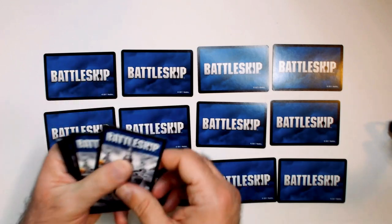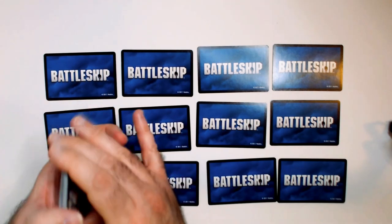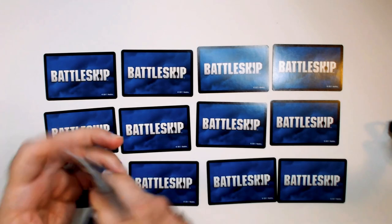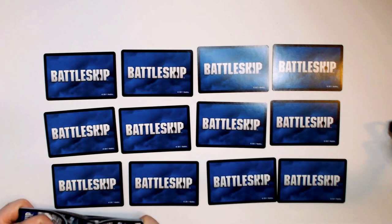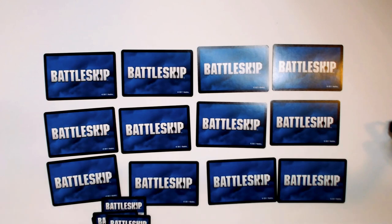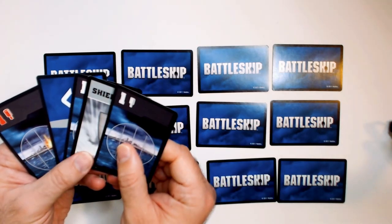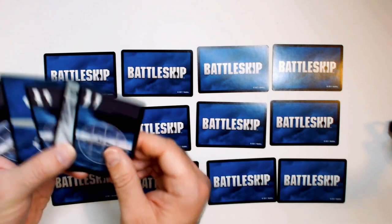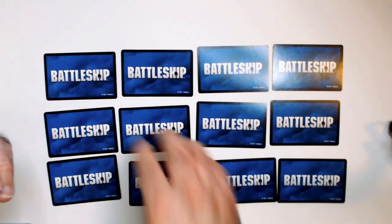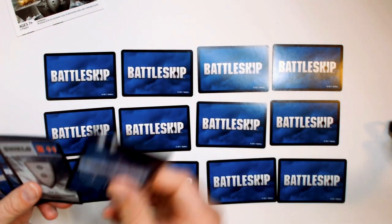Then you have your battle cards, which are your draw deck — shuffle those up and deal five cards to yourself. That's your hand. Your opponent will have the same setup in a mirror image across from you, and you're going to be playing cards onto their stuff.